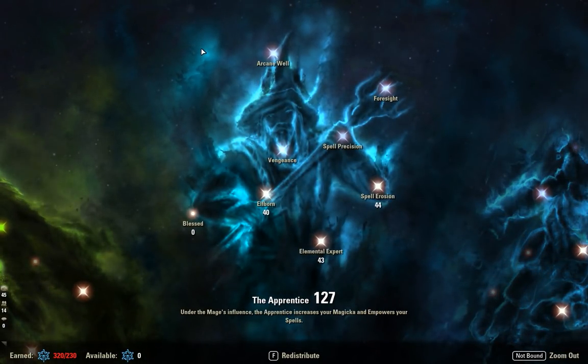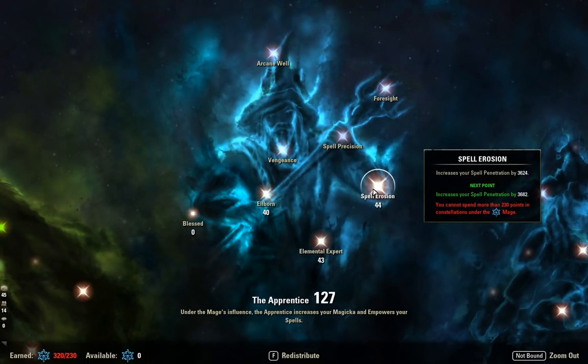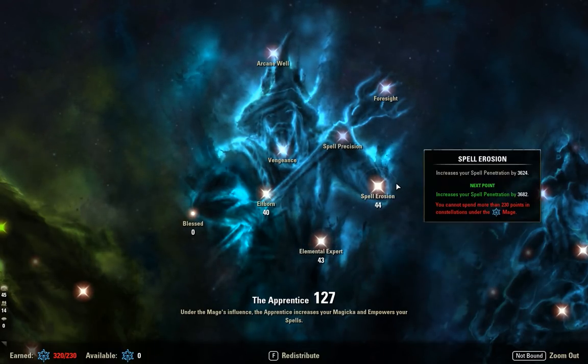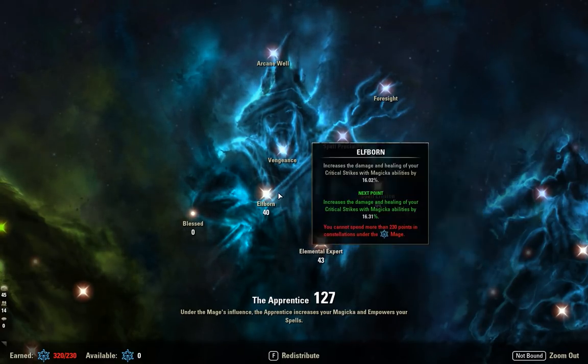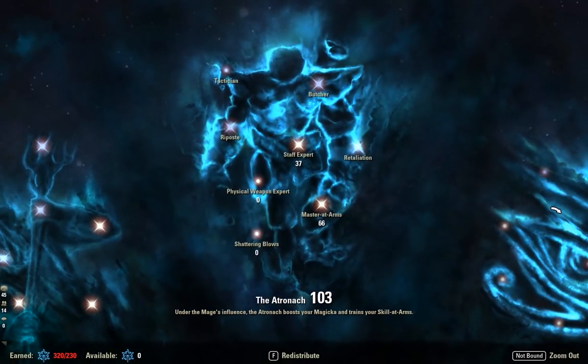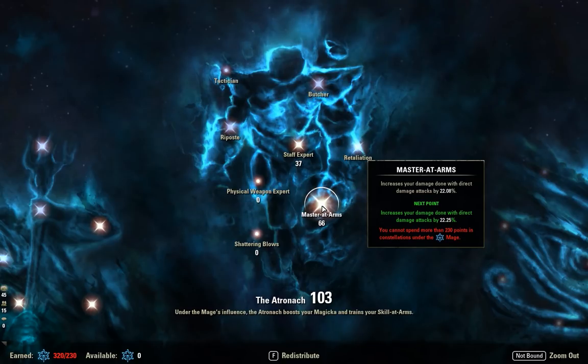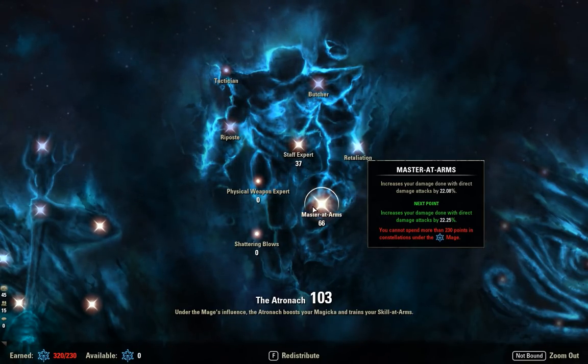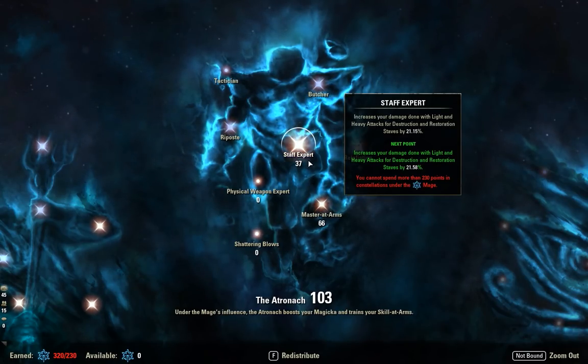In the Apprentice Tree, we have a very even spread: around 40, 43, 44 points — giving us 16% increased crit damage with our spells, 10% increased outgoing damage with our spells, and 3,624 spell penetration. In the Atronach Tree, we have 66 Master at Arms and 37 in Staff Expert. I went heavier on Master at Arms because the heavy attack portion doesn't actually deal a huge amount of damage — a lot of that comes from the Enchant. Master at Arms also increases the Enchant damage, making it the better focus. We still have a bit in Staff Expert so we don't neglect our heavies.